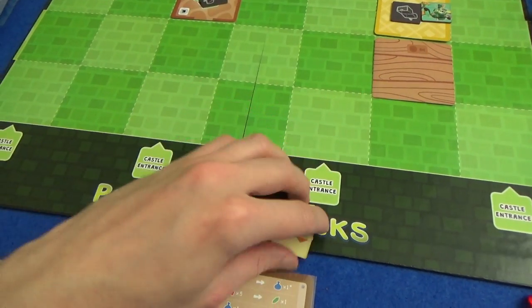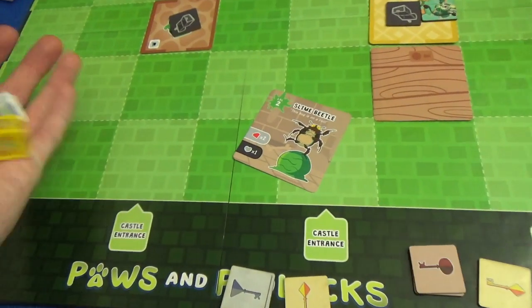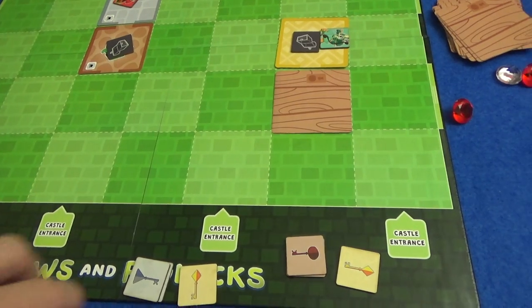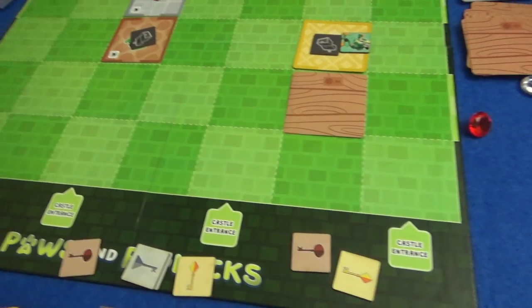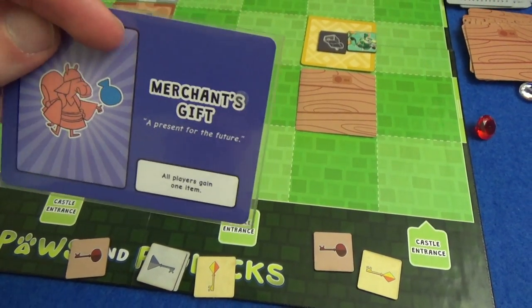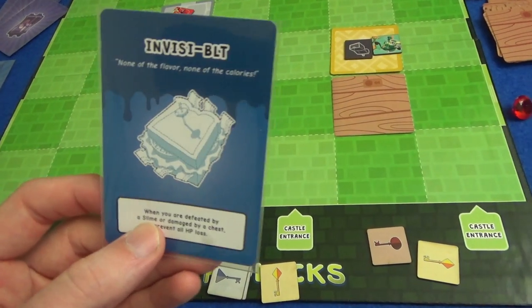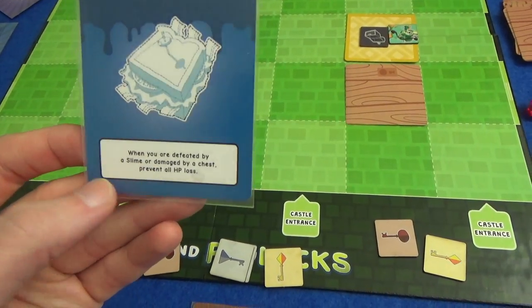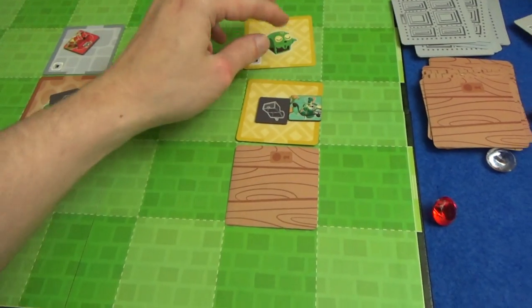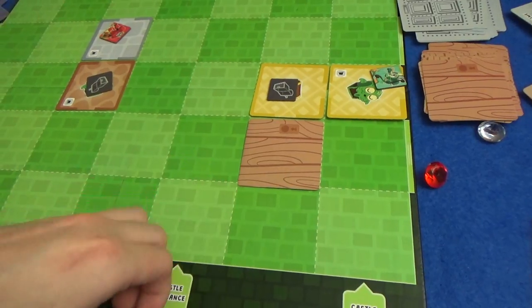Marty's gaining about two gems in that exchange, so he'll go smaller - bronze, bronze, gold. Bronze gives him a Slime Beetle he easily defeats with a six, earning two more gems. His other bronze gives two gems without a fight. Gold is an event: Merchants Gift - all players gain an item. Marty gets the Skeleton Key, which you use as any colored key. He also gets Invisible BLT: when you are defeated by a slime or damaged by a chest, prevent all HP loss. He uses the skeleton key as a gold, getting a Trick Room with a slime chest.